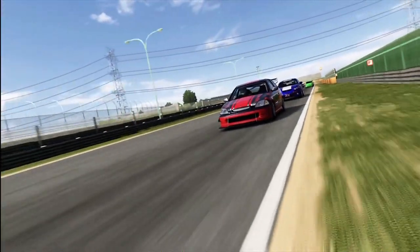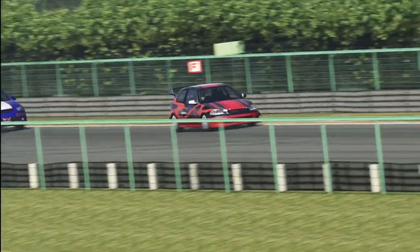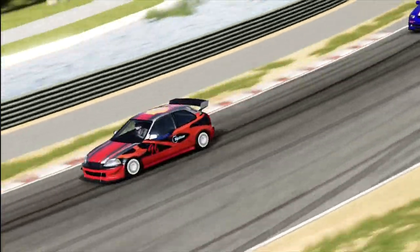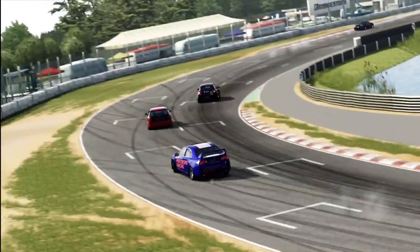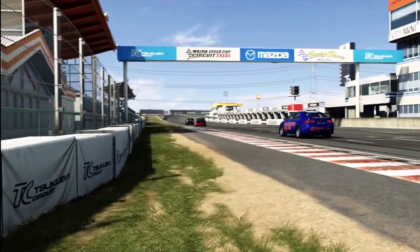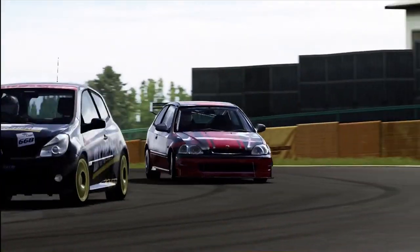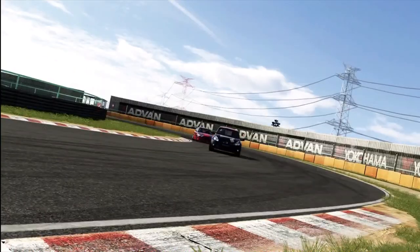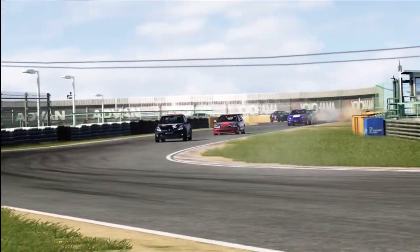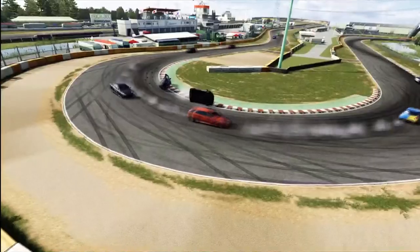Whenever we do this we start with a random grid, so the fast cars could be at the back or the front. This Civic was making its way through the order. I was slightly concerned about these Civics — I think this is the '97 Civic, which is incredibly fast in B-Class if built correctly. I was fearing they might be quite dominant in C-Class, although we had a very good variety of cars and a good spread of different vehicles. While this Civic was pretty damn quick, it certainly wasn't running away with things.